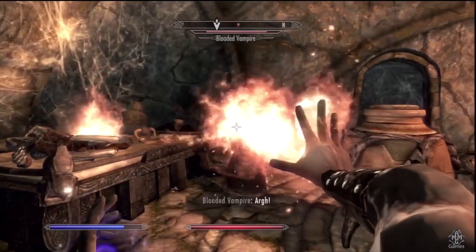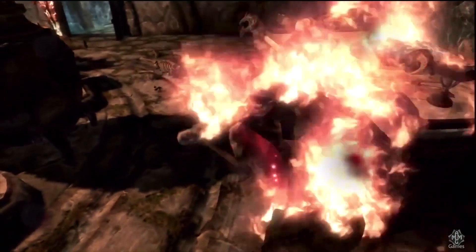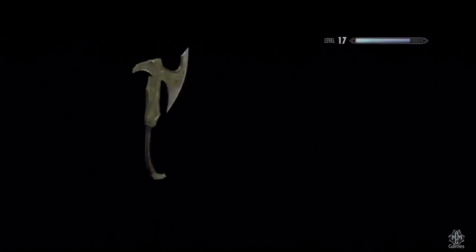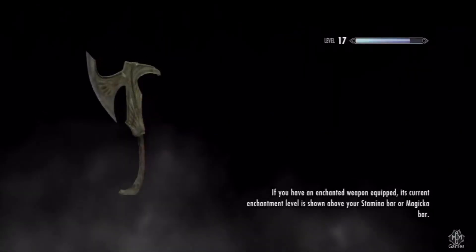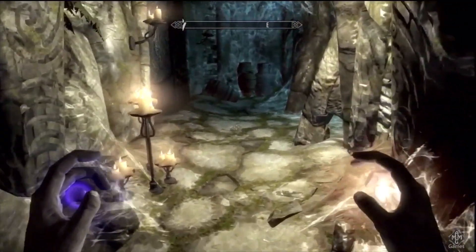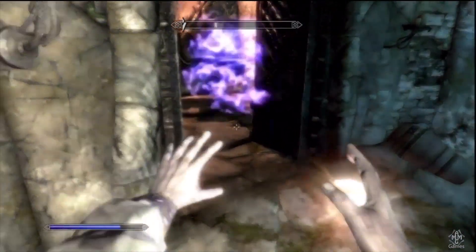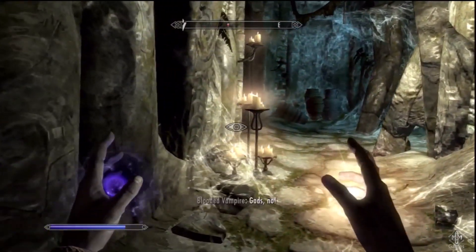Don't try to go head to head with a vampire — they're actually pretty strong despite what you might think. Unless you have decent armor or you put a couple of your level-up increases into health, you're not gonna want to touch her. So instead what I did was open the door, pop the summon, and let my summon soften her up.